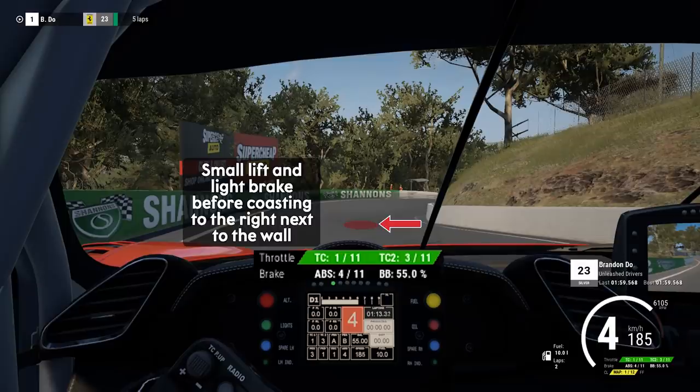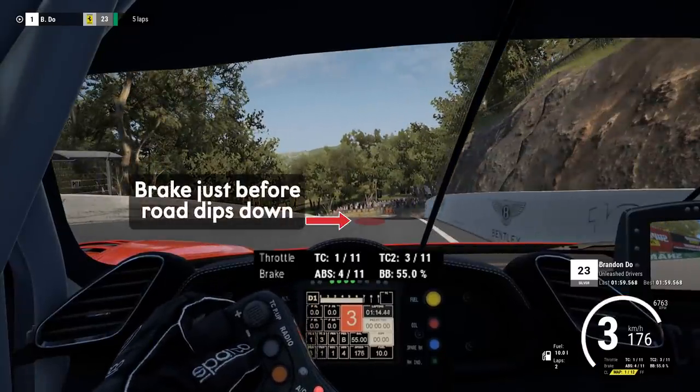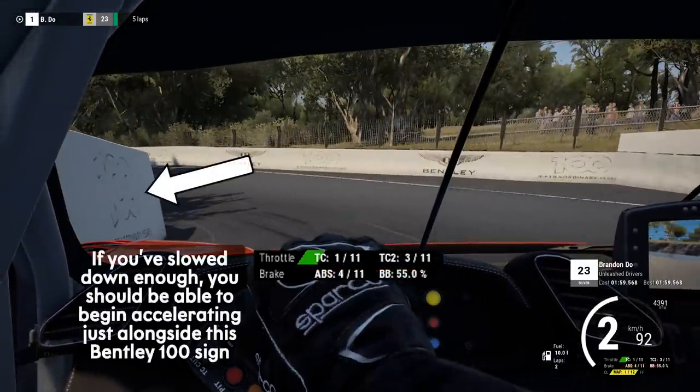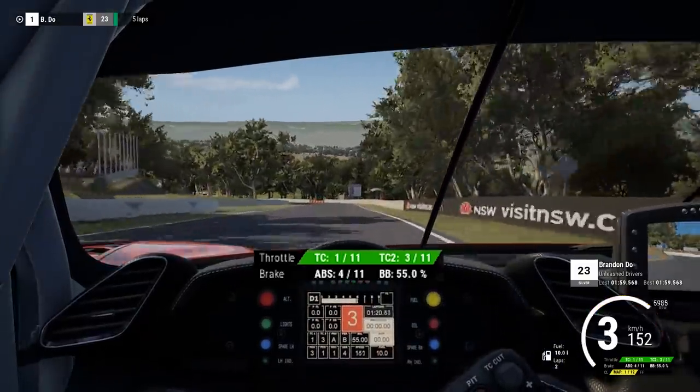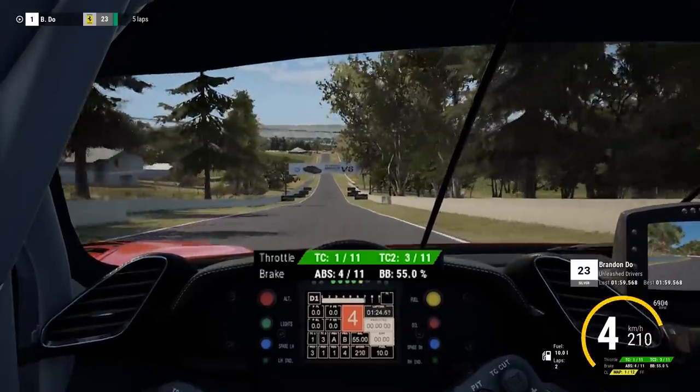Just here you want to be very gentle on the brake, coast to the right, and then just as you straighten up before the crest, back onto the brakes with some good pressure. Trail it into the apex, and where the wall flattens out — where the 100 sign is on the wall — that's about where you want to start accelerating again. Hopefully you've slowed down enough, otherwise you'll end up understeering into the wall and you'll have to lift off throttle and lose time.